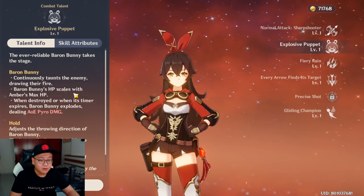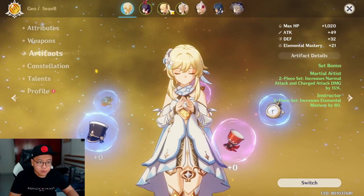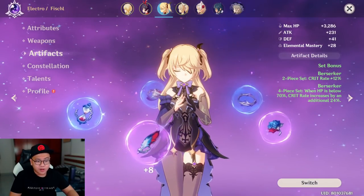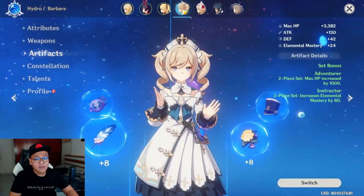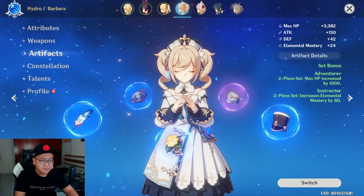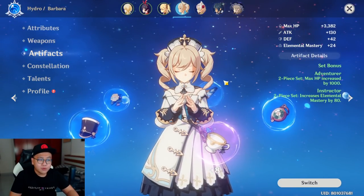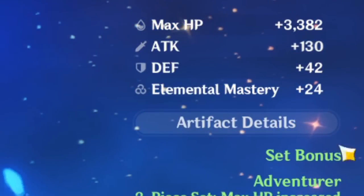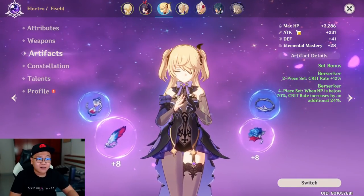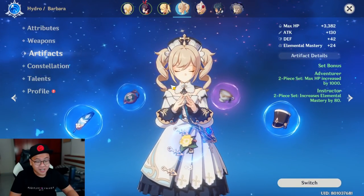As you can see, I currently have a mix of purple and blue artifacts on my units — some upgraded, some not — because you can only level up artifacts using other artifacts and it takes a while to farm them. If you want more artifacts you can buy them cheaply from the shop in every town and use them as upgrade fodder. Right now upgrading blue artifacts gives so much bonus — my artifact gives me 3000 more HP, and my Fischl has 200 extra attack and 3000 more HP from artifacts too.